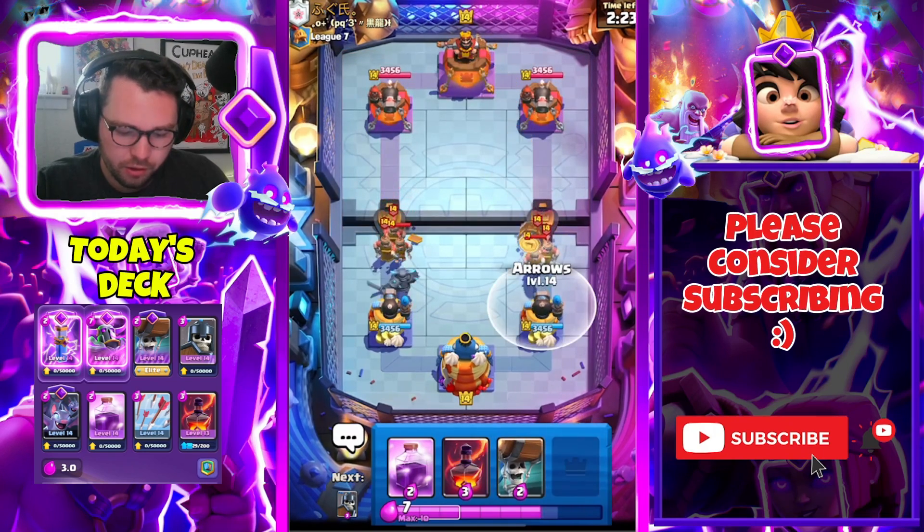Oh no — it's targeted on the PEKKA. Darn it! That Inferno Dragon ended up getting a ton of value but it's dead now. He has to spend more — we have the Zap ready. Zap onto all of this — he has to play something. PEKKA's doing so much damage! I can't believe that we're still in it. You'd think Royal Recruits, Inferno Dragon, Valkyrie, Balloon would absolutely destroy mine, but somehow we're finding a way.